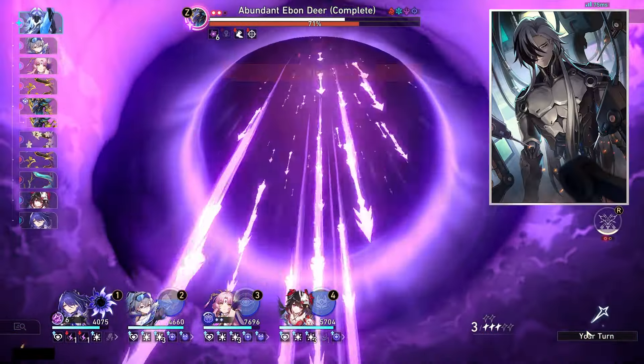Another option is the Herta light cone for Hunt, displayed at R5 since it's free. It increases crit rate by 16%, and by an extra 16% against enemies with HP at or below 50%. When the wearer defeats an enemy, their attack increases by 40% for two turns. Boothill still wants to crit, so crit rate is useful, and the attack percent is nice. But for Hunt, there's practically nothing in terms of break effect besides the signature light cone, so this is a reasonable substitute.